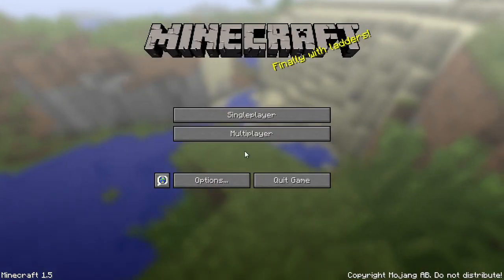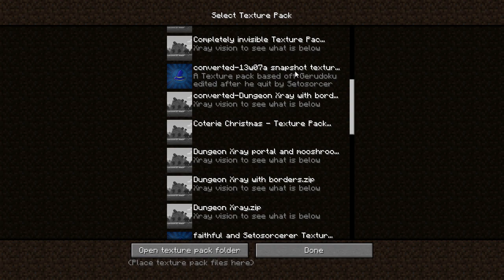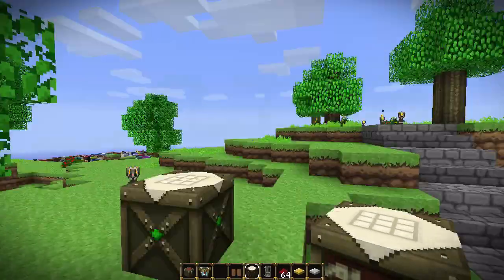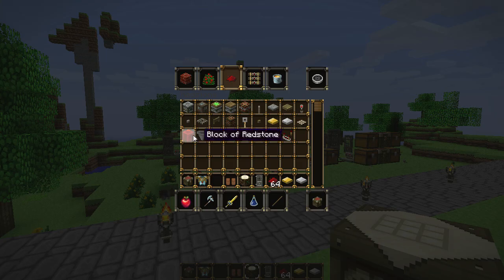The first major feature is that the loading screen no longer has a texture pack option. The texture pack option can now be accessed in the options menu. This supports HD texture packs, and any unused texture packs will automatically use the default texture pack.